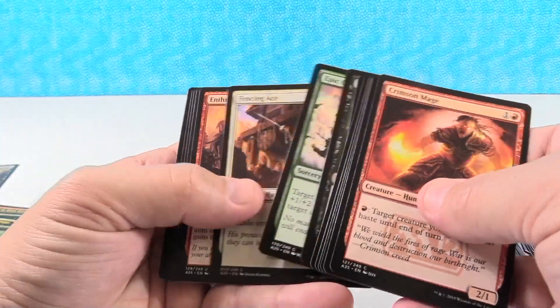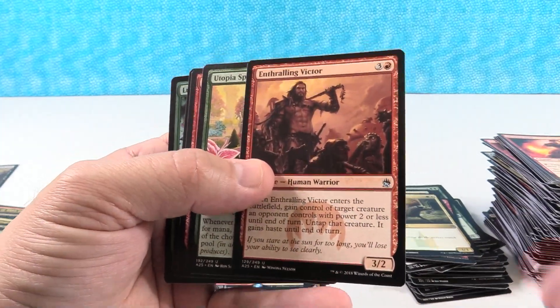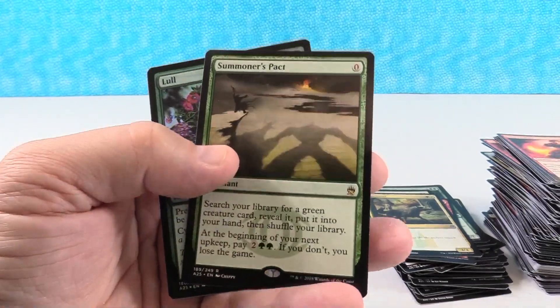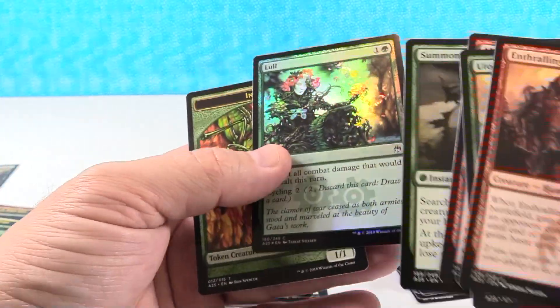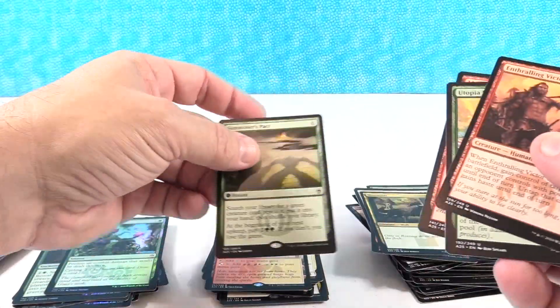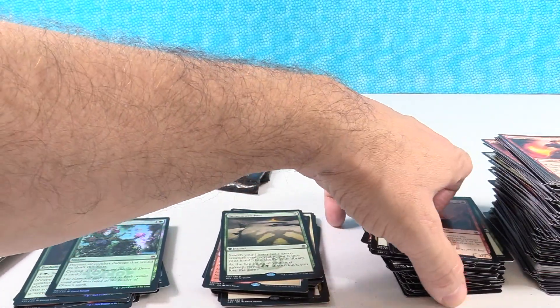Crimson Mage. Where's our uncommon — Enthralling Victor. Utopia Sprawl, great uncommon. Another Lightning Bolt. Summoner's Pact — hey, that's the first one of those we've gotten! That's a great rare. And then we have a little foil insect — it's a cool looking insect. Carrion Ants is the card, just a stupid little card.